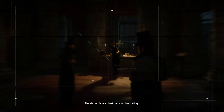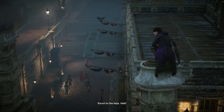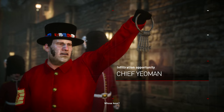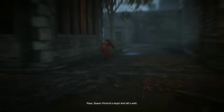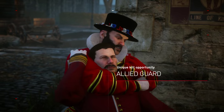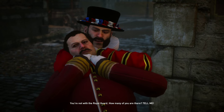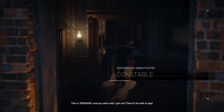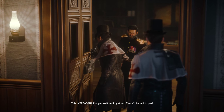The shroud is in a chest that matches the key. Find it and bring it to me. Halt! Escort to the keys. Halt! Who comes there? Keys! Whose keys? Queen Victoria's keys. Queen Victoria's keys! And all's well. You're not with the Royal Guard. How many of you are there? Tell me. Let me go. This is treason. Just you wait until I get out — there'll be hell to pay.